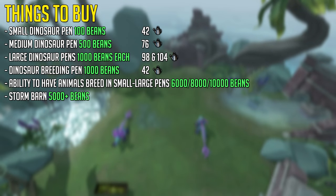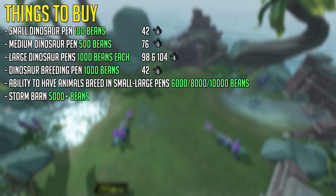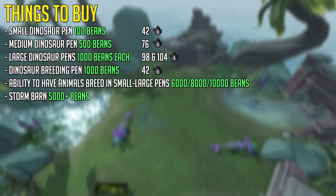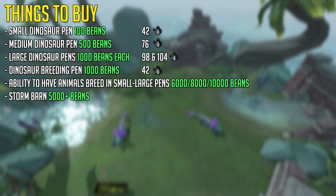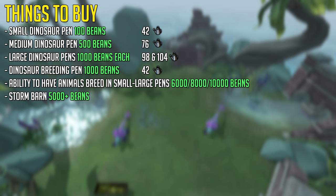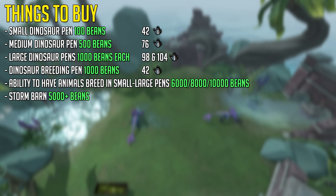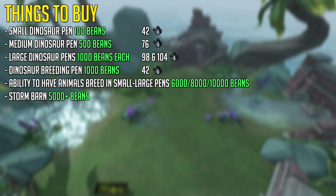Here are some things you want to buy if you have beans to get started at the Ranch Out of Time. You do not need everything straight away, but these are the main things to buy using your beans. Beans can be obtained by selling animals to the right seller. A small dinosaur pen costs 100 beans and requires level 42 farming. A medium dinosaur pen requires 500 beans, and the two large dinosaur pens cost 1000 beans each. The dinosaur breeding pen also costs 1000 beans. The ability to have animals breed in small to large pens will set you back 6, 8, or 10,000 beans depending on which size of pen.